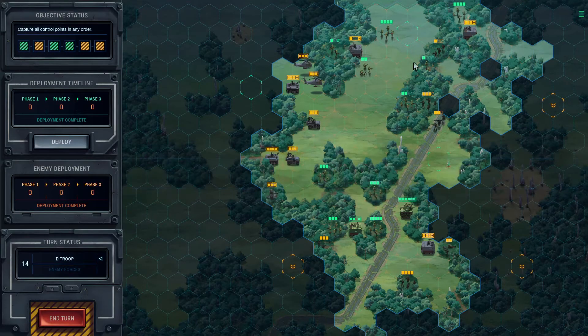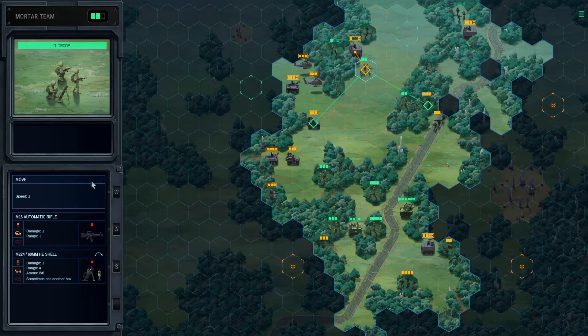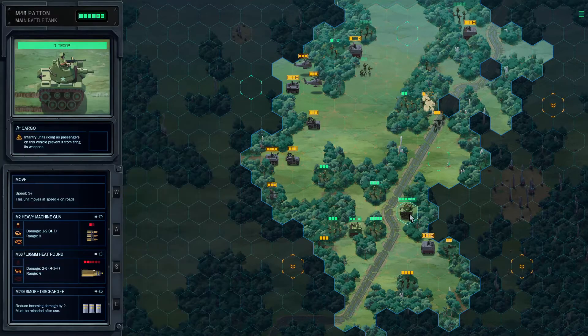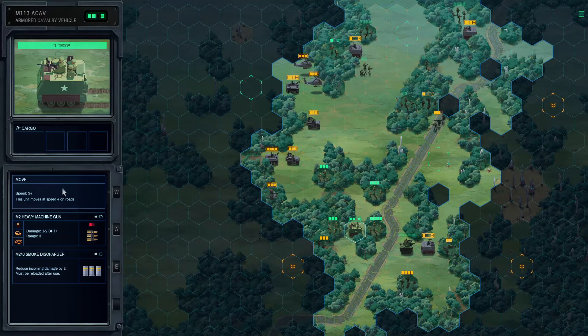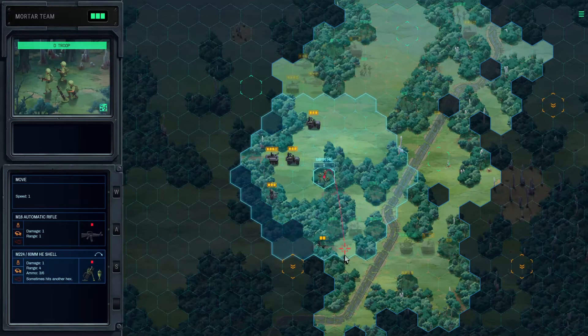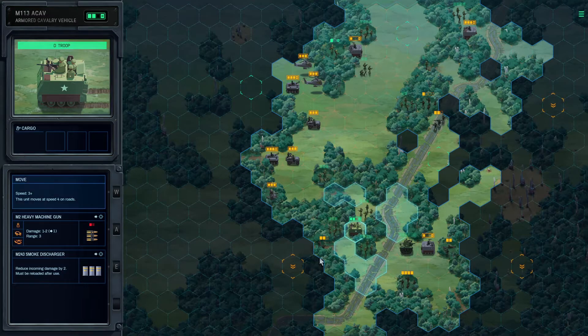The enemy anti-air doesn't scare me that much — it's a concern, don't get me wrong, but those hatchets are a greater threat. Oh shit balls. I can't pop smoke right now. Just when I need them the most is exactly when my mortars become useless. I don't have high hopes for this one — we still have three more objectives to take, no anti-air, and our armor is very limited.